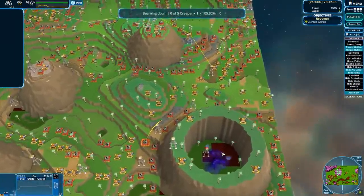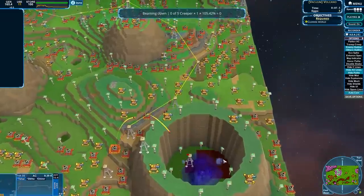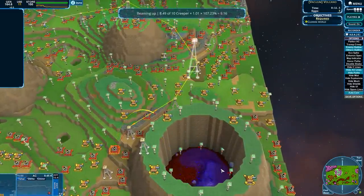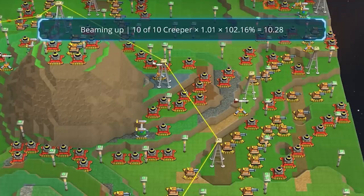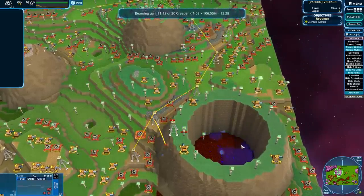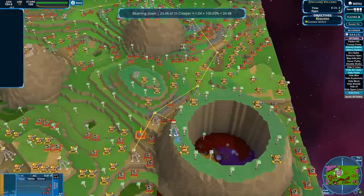We are playing a map where my cursor is a vacuum. If I right-click, I will beam up some creep, and if I right-click again I beam it back down. We have very little creep at the moment but we will get more.